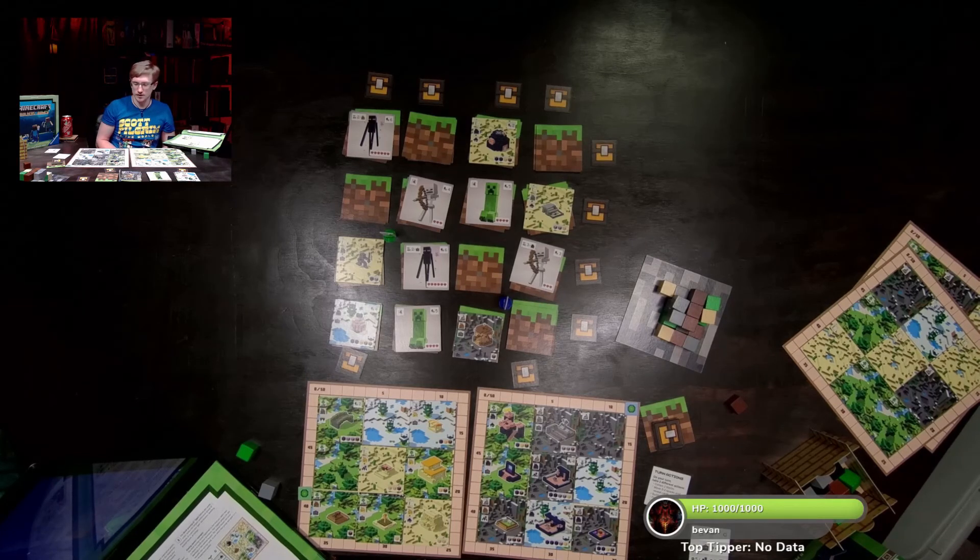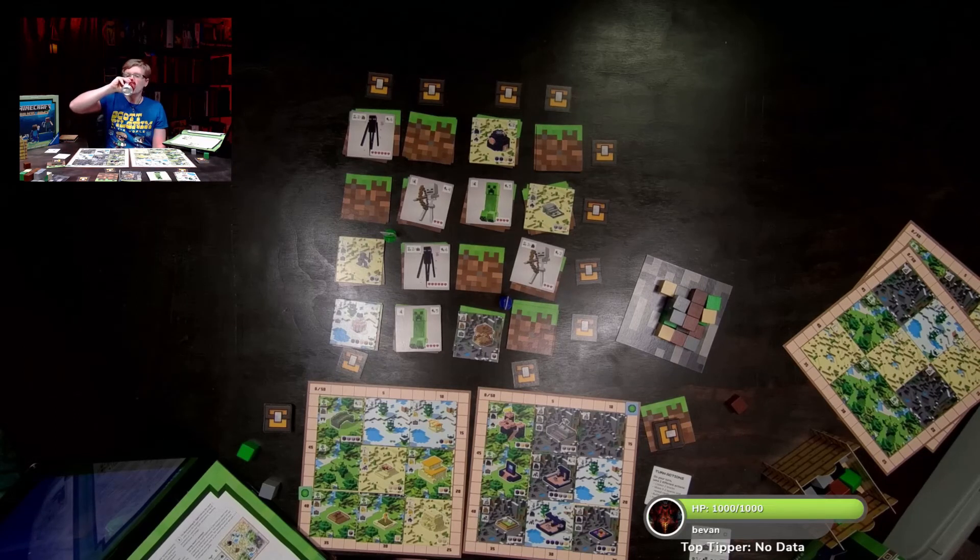At a clutch moment, fighting could make the difference. Looking at Steve's board: he wants pig pens, has one house — not worth his time — and a good deal of decorations. Let's have him move and fight the skeleton.